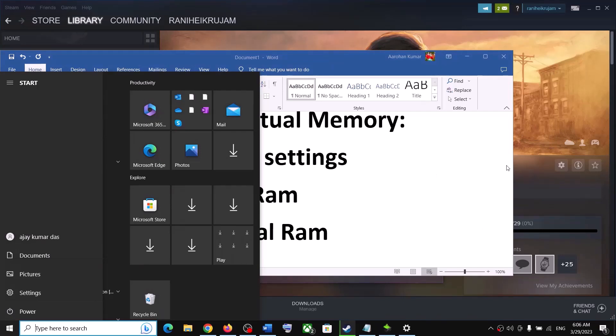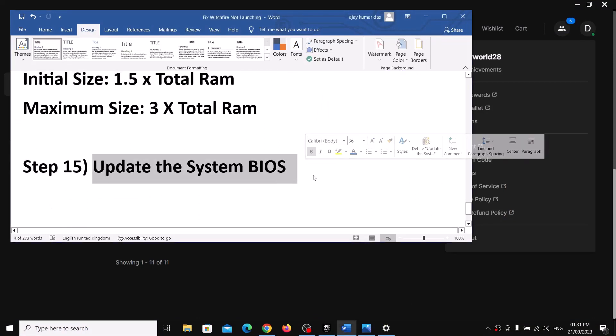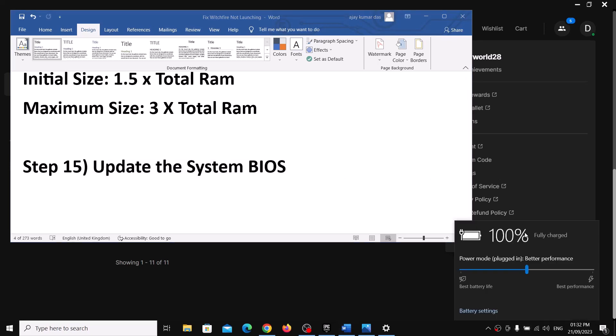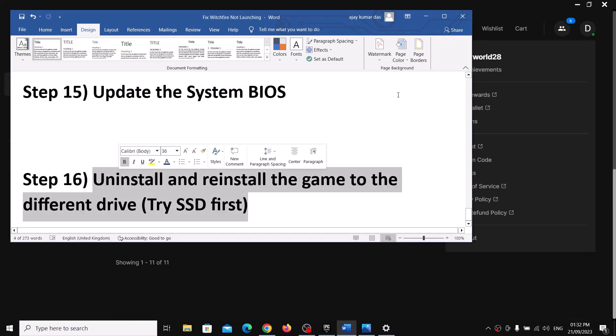The next step is to update the system BIOS. Go to your system manufacturer's website — Dell, Lenovo, HP, etc. — select your model number, and find the latest BIOS update. Before updating on a laptop, make sure the battery is above 10% and the AC adapter is connected. Do not unplug the power cable during the BIOS update. After the update, log in and launch the game.